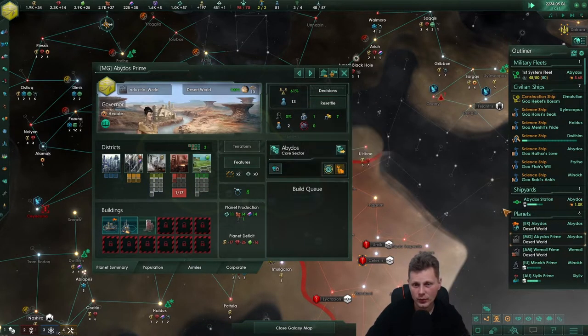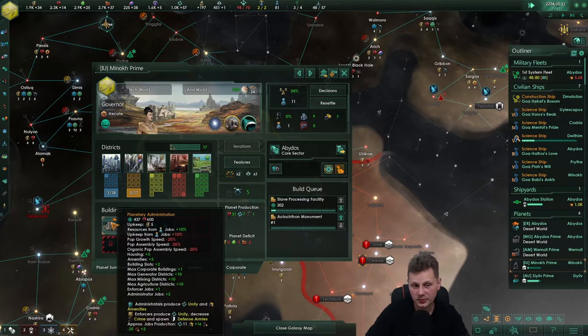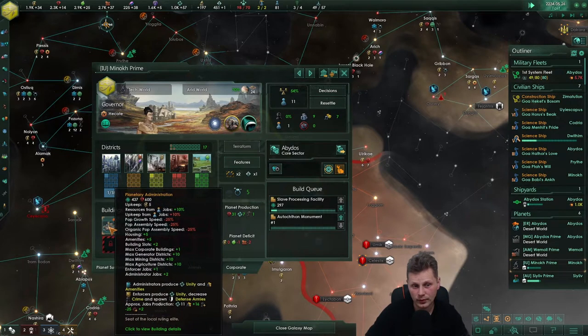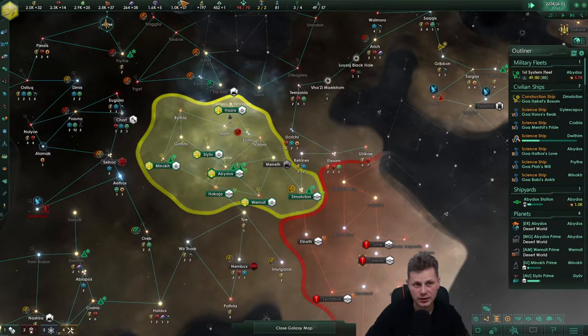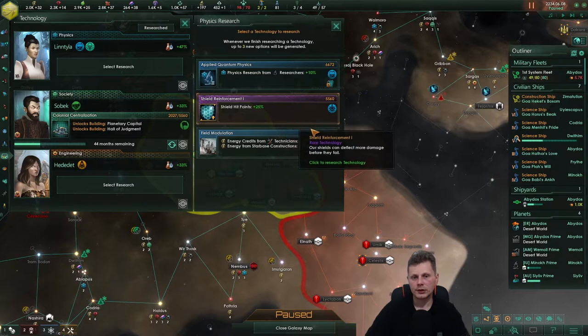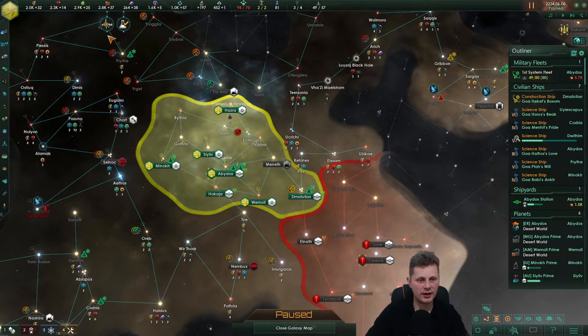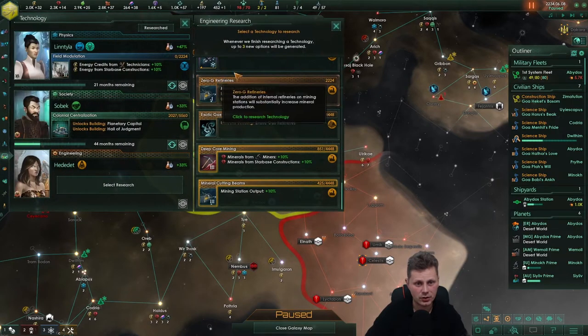We want to make sure we'll have more than 10 pops because I don't want to ruin my planetary administration. Technology secured — what do we got? We got the chemical plant. Let's get the energy, and there's the star hold.